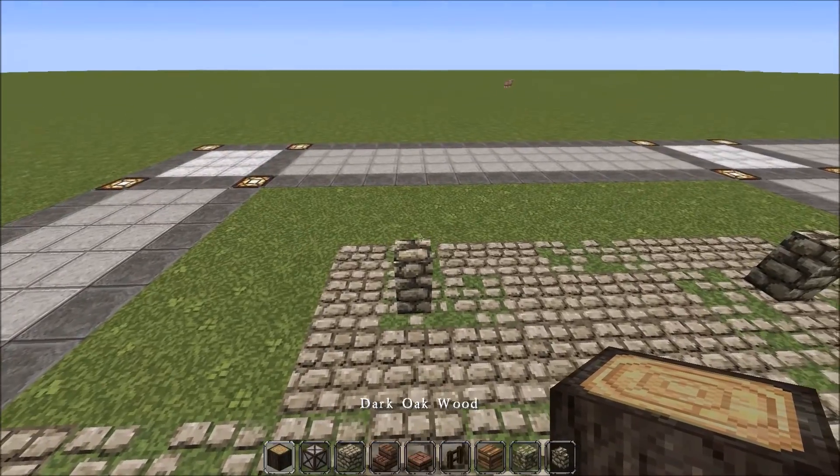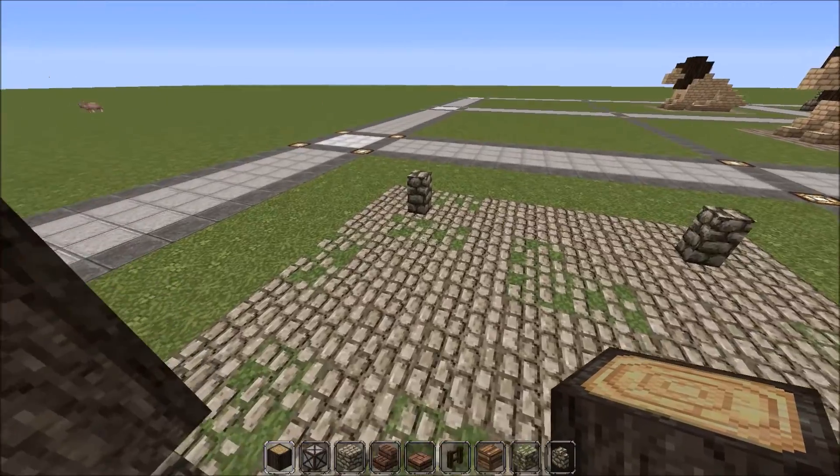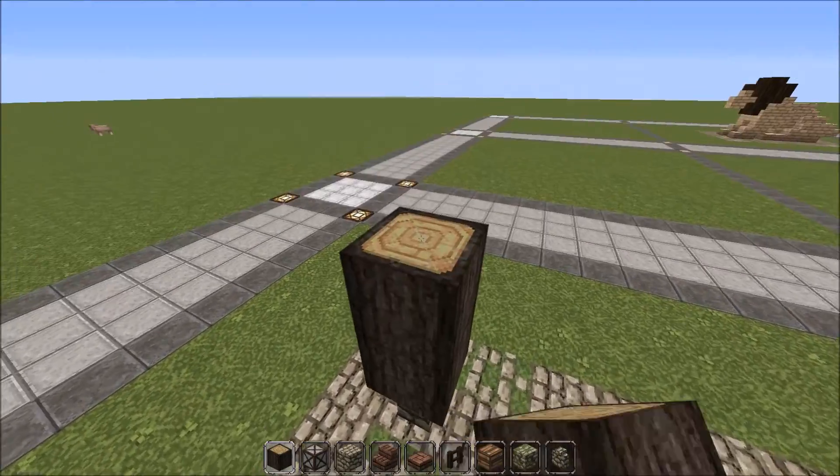Now get your dark oak logs and place one, two, three, four on each of them — on all four corners.